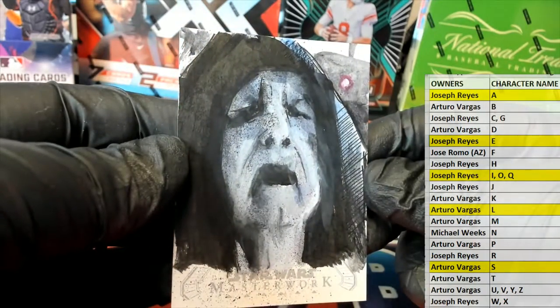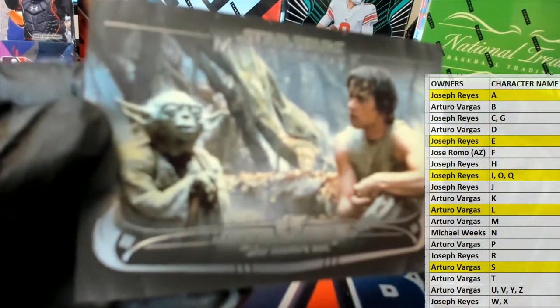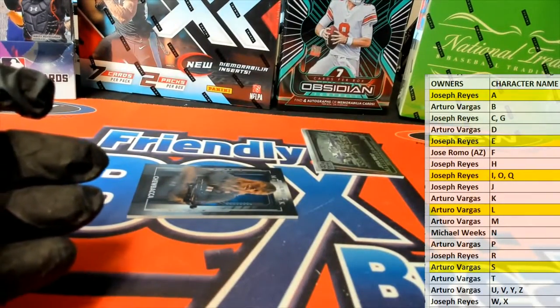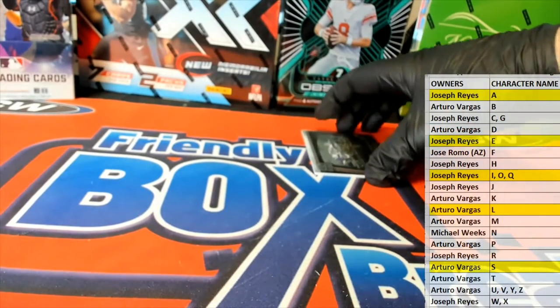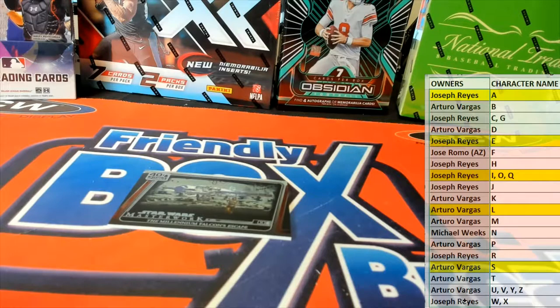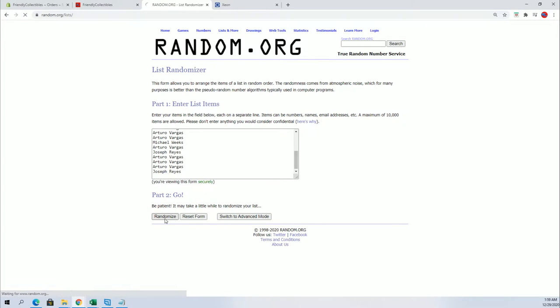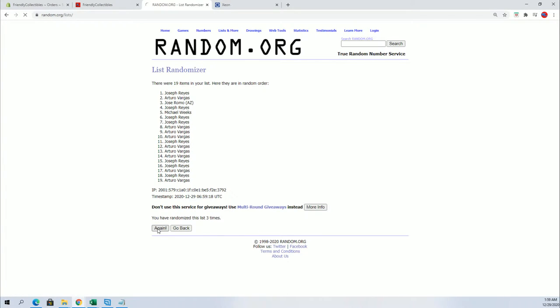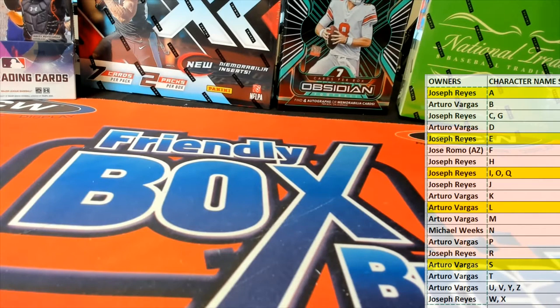I'm a big fan of the sketch cards in this. Very cool. And then we got the Yoda wisdom card here with Luke — that'll go to AV. And Chewbacca. Very cool. All right guys, got one random to do here real quick for the group. All right, Joe R — that will come to you. Very good. All right, guys, that is Star Wars Masterwork 407. Thanks everybody for joining. Let's save it for YouTube.